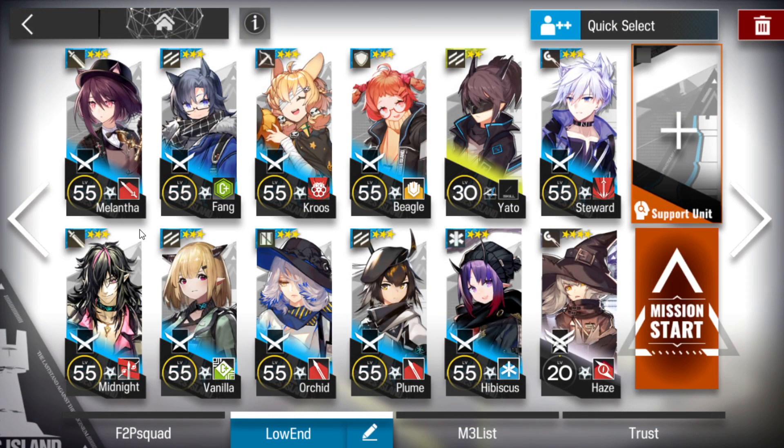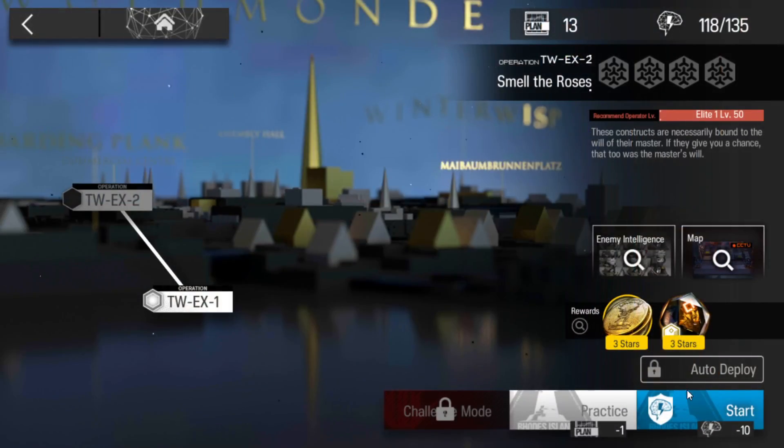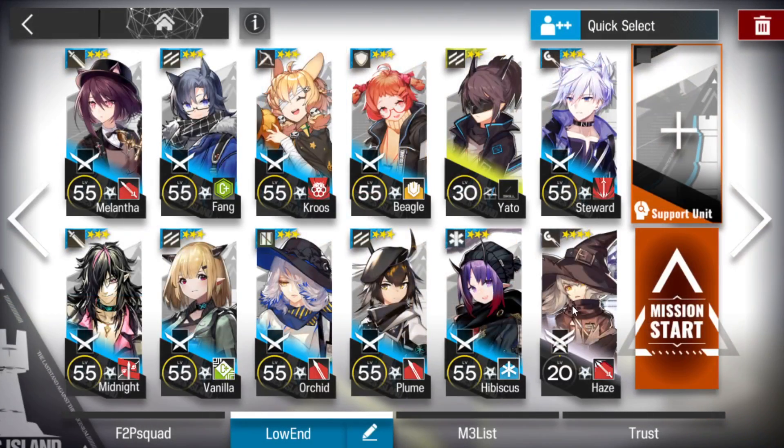This is the squad. You will need two casters, so if you only have one, use the support unit — even in the normal stage, because there is nothing to farm. So don't worry about that. Elite 1 is enough for any caster. Elite 1 is enough.